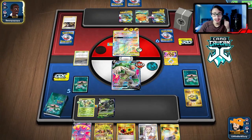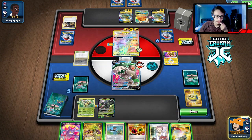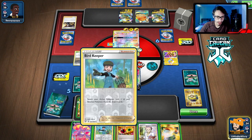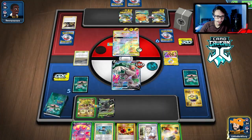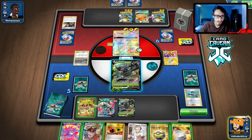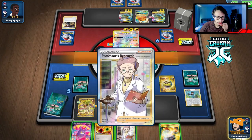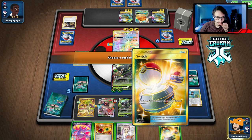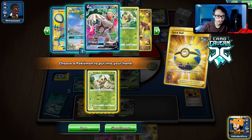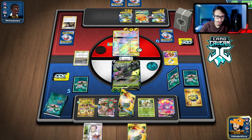They knock me out with Bolt Hound — how much is that doing exactly? 280. So we have to deal with a three-prize Pokémon here. We should knock out the Pikachu with Boss. I can serve energy — how much HP do they have? 170. We have to get rid of one energy for 180 damage. Pretty hype — we just get rid of one energy to knock them out.